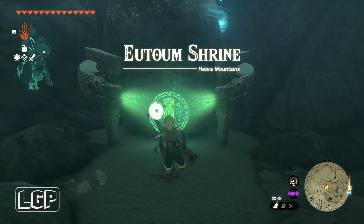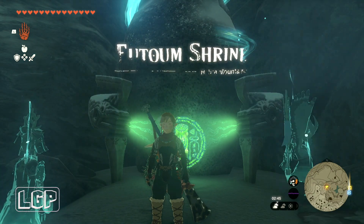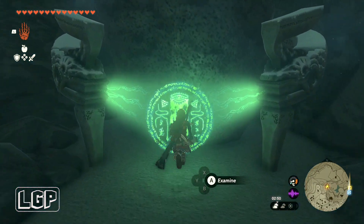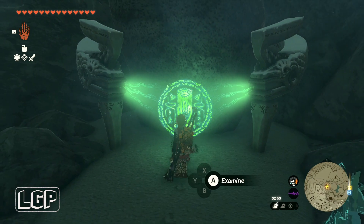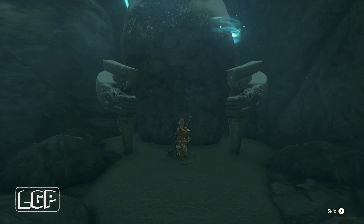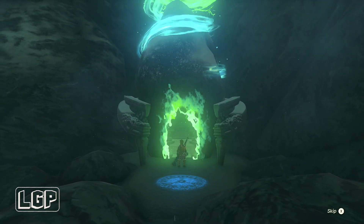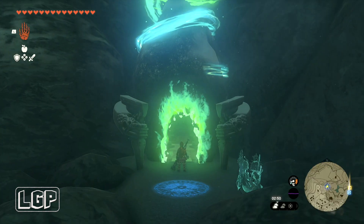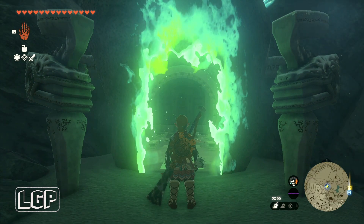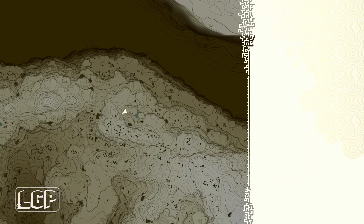The name of the shrine is El Tom Shrine and it's in the Hebron Mountains. It's one of the ones where you lose all your gear once you get in and you have to fight off a few guardians. But this one is a little bit different — there are hazards involved, like spikes and things like that. I tried to play with the spikes to try to hurt the guardians but that didn't work out too well, so I decided to just go all guns blazing and get all the weapons I could. They had very, very powerful weapons.